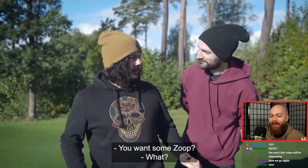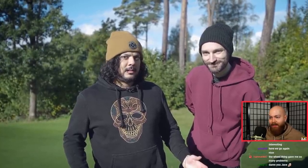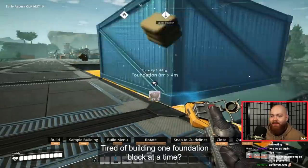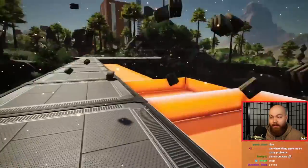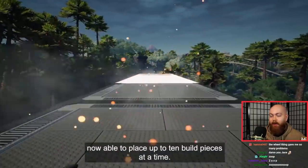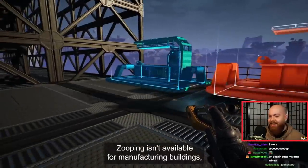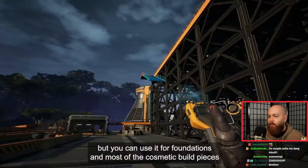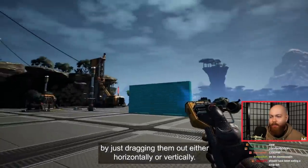You want some zoop? What are you talking about? I'm zooping! Tired of building one foundation block at a time? I know I am! Then just switch build modes and zoop! They're zooping! Zooping will make building much faster, as you're now able to place up to ten build pieces at a time. Zooping isn't available for manufacturing buildings, but you can use it for foundations and most cosmetic build pieces by just dragging them out, either horizontally or vertically. He's zooping everywhere!